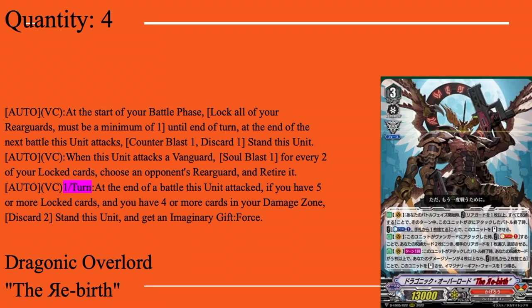Auto van when it attacks a vanguard, once per turn: soul blast one, and for every two locked cards choose a rear guard and retire it. So if you have four locked cards you kill two rear guards — really nice. You can do two attacks with him just by that first skill, meaning a total of four rear guards die. Auto van once per turn at the end of the battle it attacked: if you have five or more locked cards and four or more cards in the damage zone, discard two, stand him, and get a Force gift.